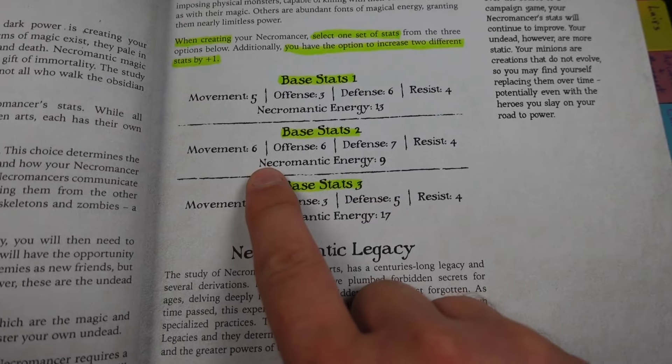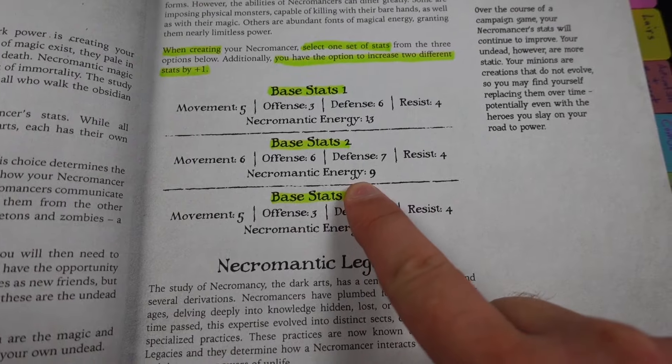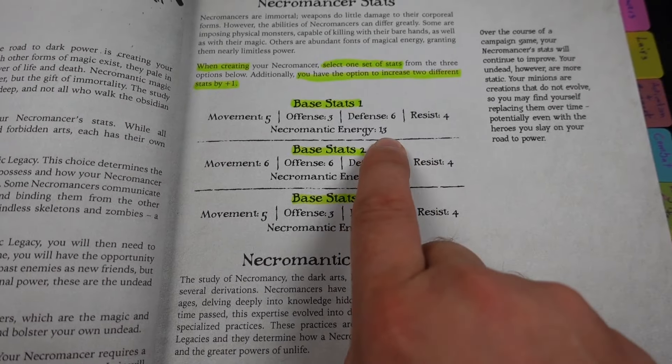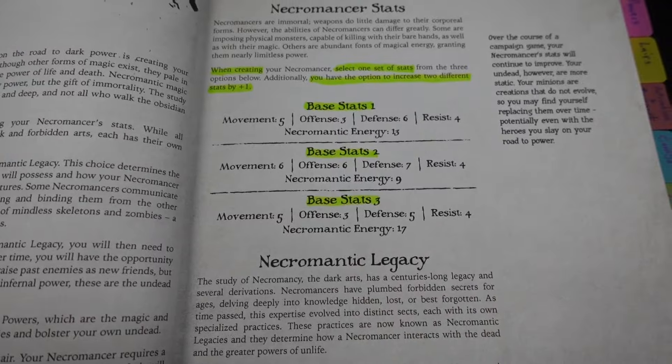I'm probably gonna go with this middle one because it has a much stronger stat line but less necromantic energy, whereas these two have stat lines which are not as good but have more energy.